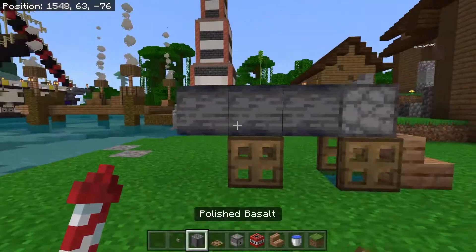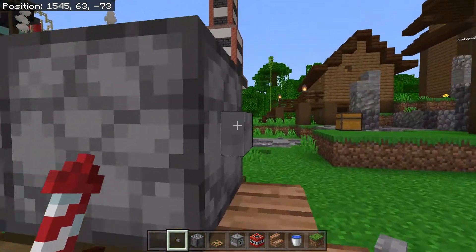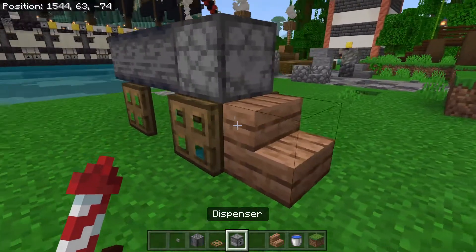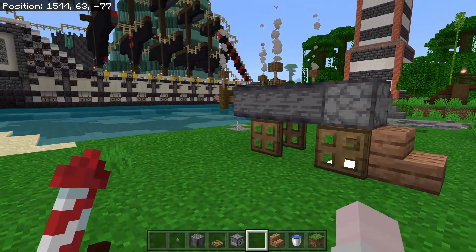Now you have your shell of a cannon. To make it function, put one stone button on the back or top of the dispenser — it doesn't matter. Then take your TNT, place it in the dispenser, and click the button when you're ready to fire your cannon and it should explode.